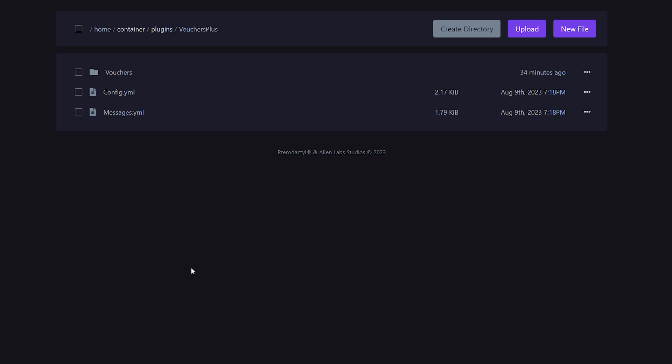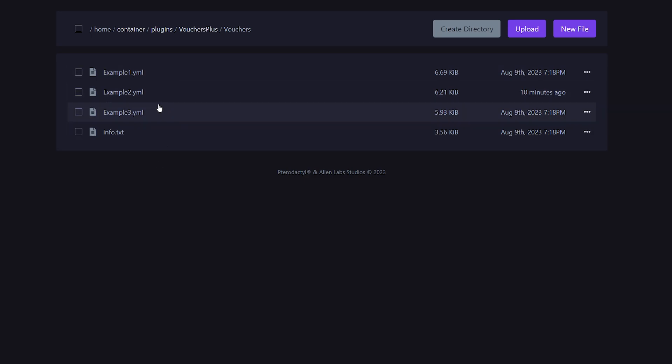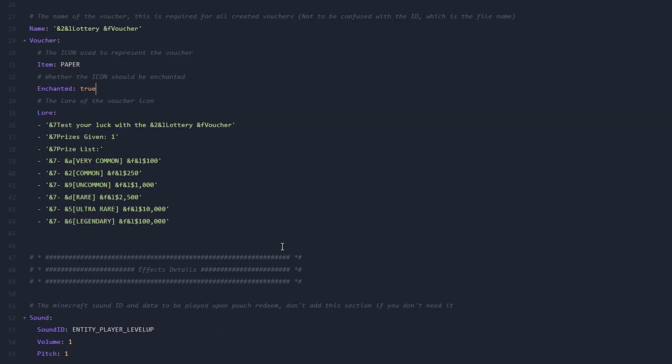Before ending this video, let's take a quick look at the config files. Inside the plugins folder there will be a folder called Vouchers Plus, and inside there you'll find another folder called Vouchers with all the vouchers you've created. Let's look at example2.yml: you can change the name, the icon, whether it is enchanted, and the lore — the text that appears when you hover over the icon. The rewards per open should now be 5, and we can adjust the weights here too.